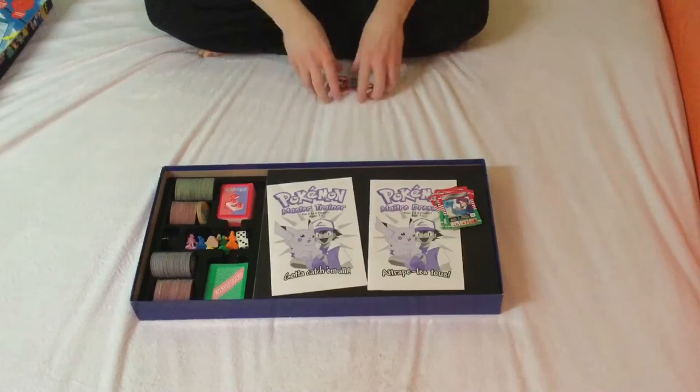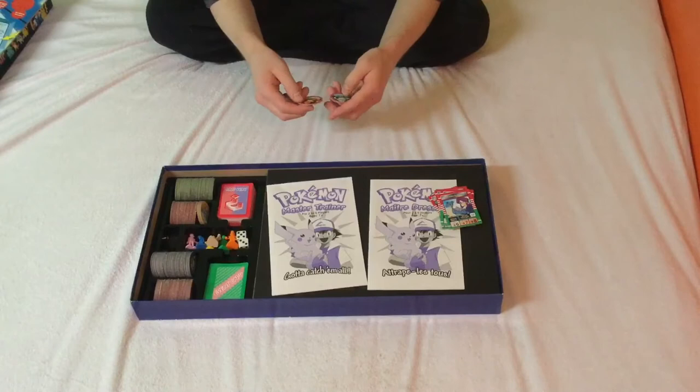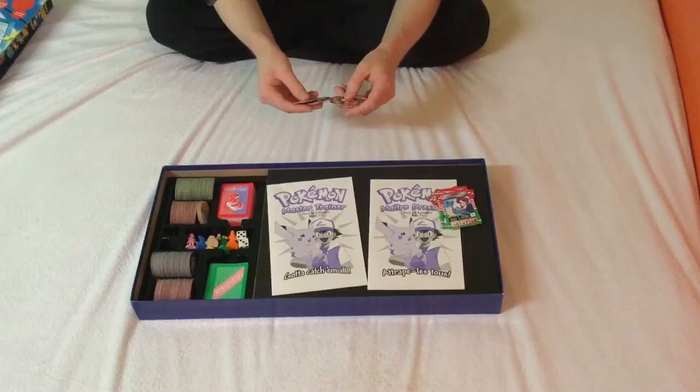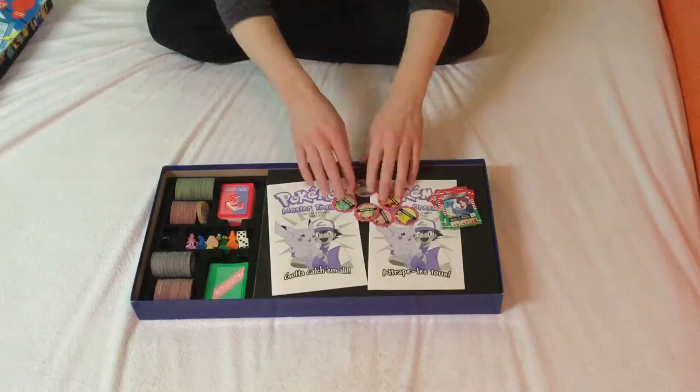Clefairy and Meowth are pretty even — they're both at 3 and 3. Charmander is 5 and 4, Squirtle is 5 and 4, Bulbasaur is 4 and 4. Not even in this game does Bulbasaur get a break from being the least. And interestingly, Pikachu is 3 and 3. So you have three at 3-3, two at 5-4, and one at 4-4 — basically pushing everyone toward the original starters.